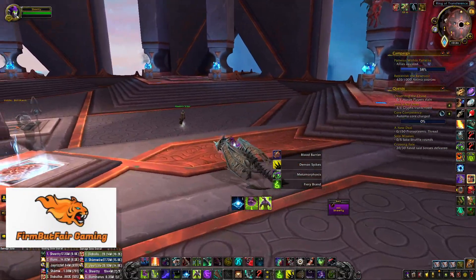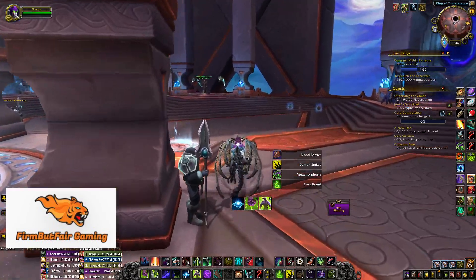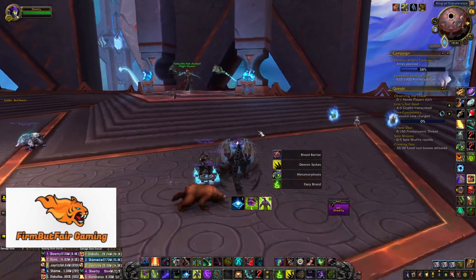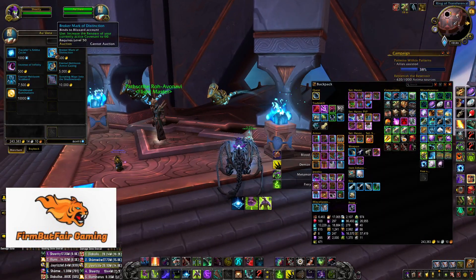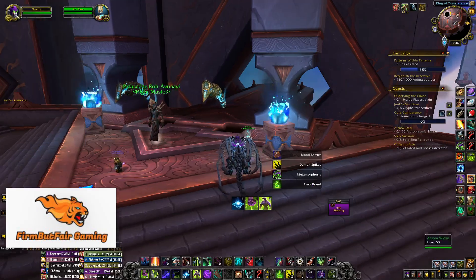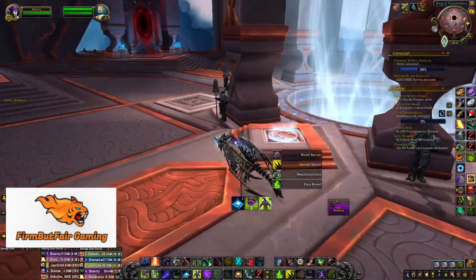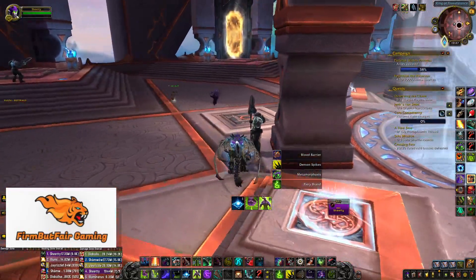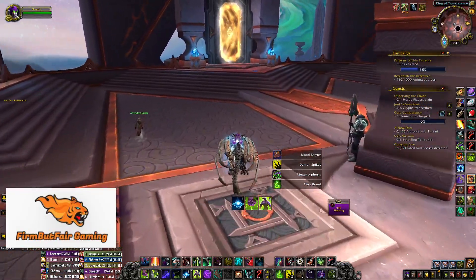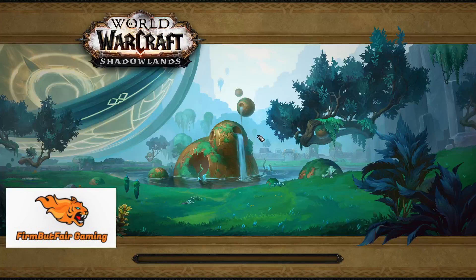You'll also want to visit the vendor beside the flight master and purchase the renown boost to level 60. That gives you max renown. You can buy it at level 50 if you're still leveling — do it right away because it will have you finish at renown 80 by the time you're done leveling. It's very efficient; get it as soon as you hit 50.